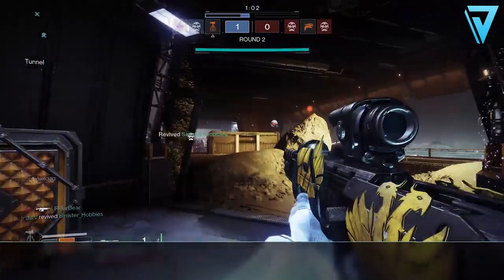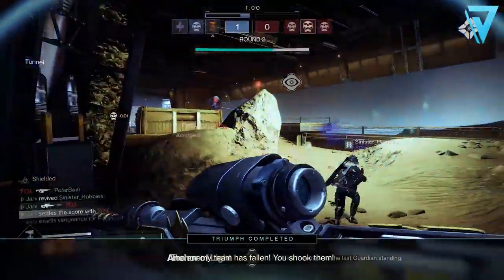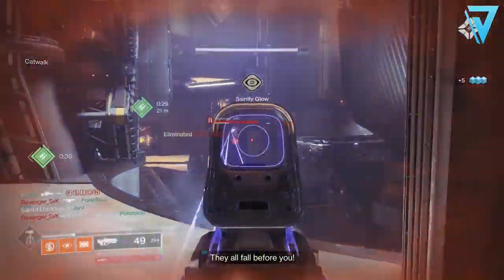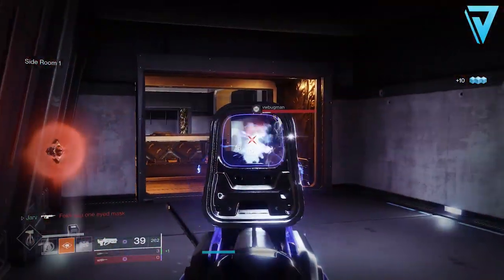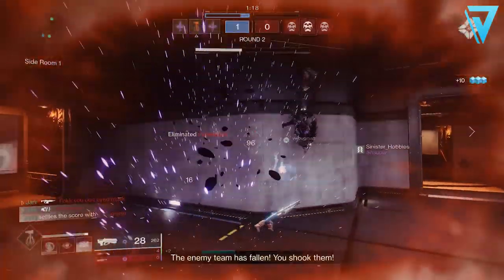You've also got the Trials-specific trait called Celerity, where you gain the following effects while you're the last living member on a fireteam: increased target acquisition, increased handling and reload speed, and reduced flinch from incoming fire.